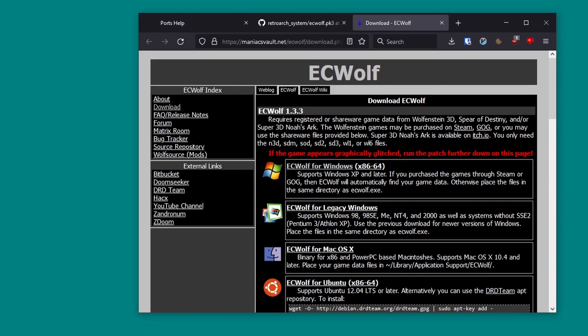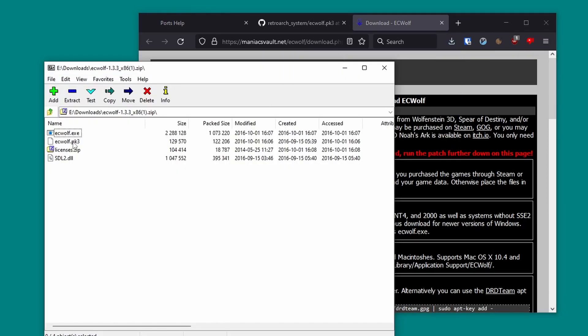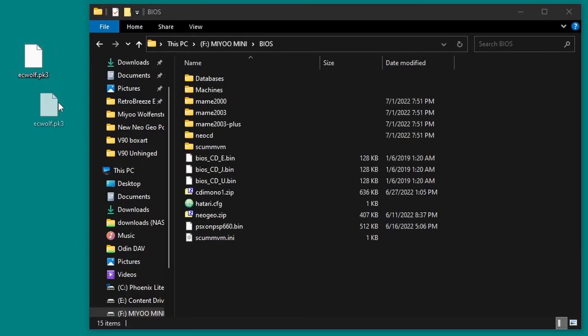The first step for this guide is to download the ECWolf BIOS file, which you need to make all of these games work. There's a direct link to the download in the description. Open the archive and extract the file named ECWolf.pk3 — not ECWolf.exe. Copy the pk3 file onto your SD card's BIOS folder.